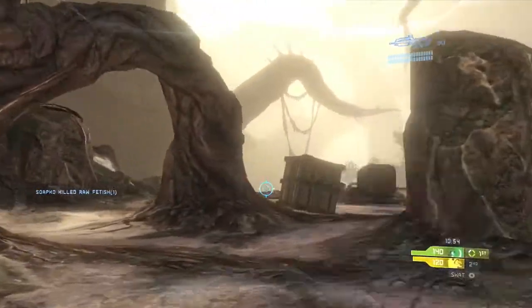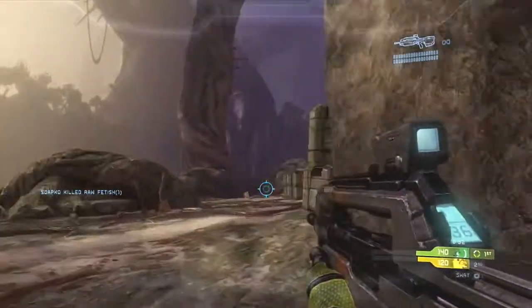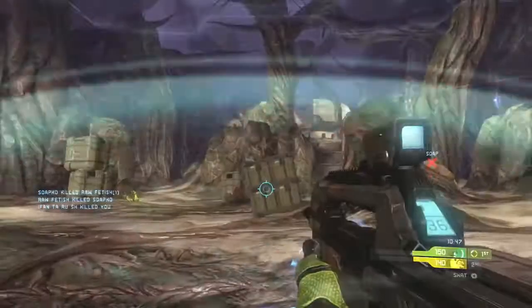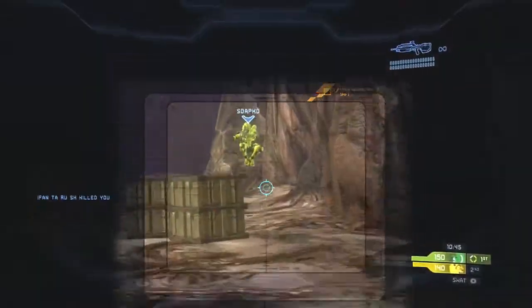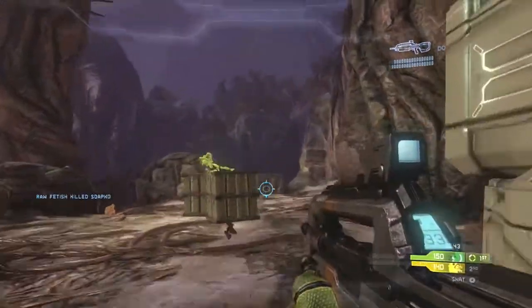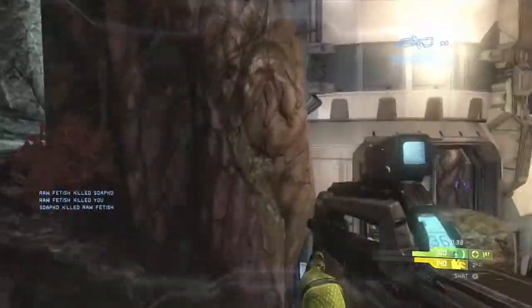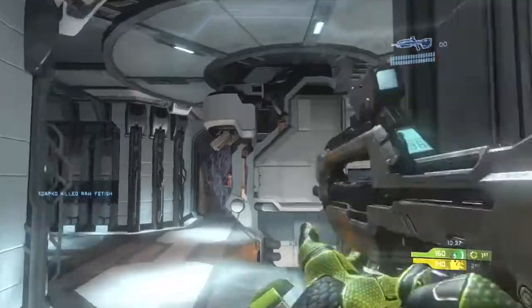Again, looking at where people are spawning — notice how that's where they generally are, in that area. The yellow team is very good in this game; they end up contending us for the lead for a while. Notice how my teammates spawn behind me there, right in the middle of players.